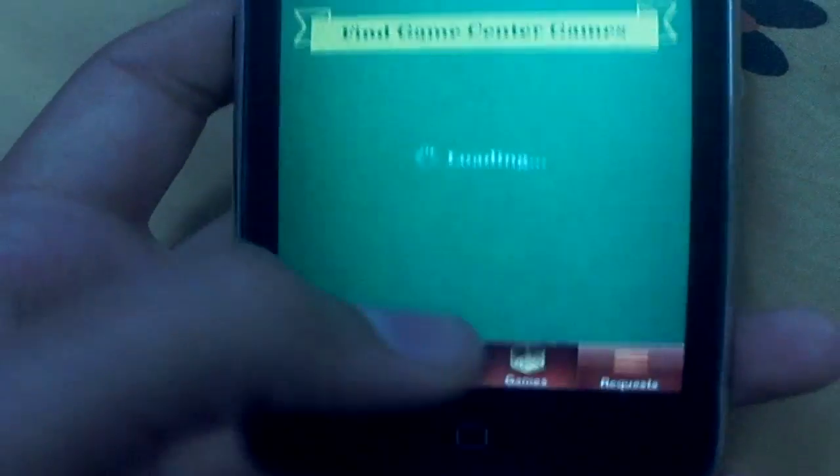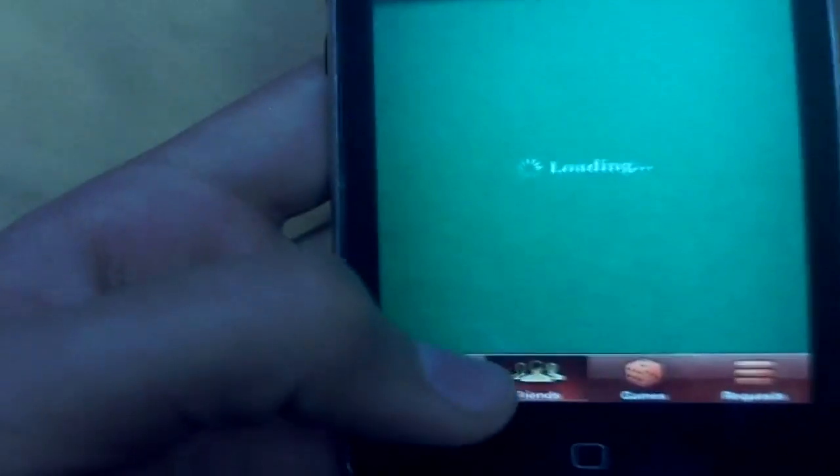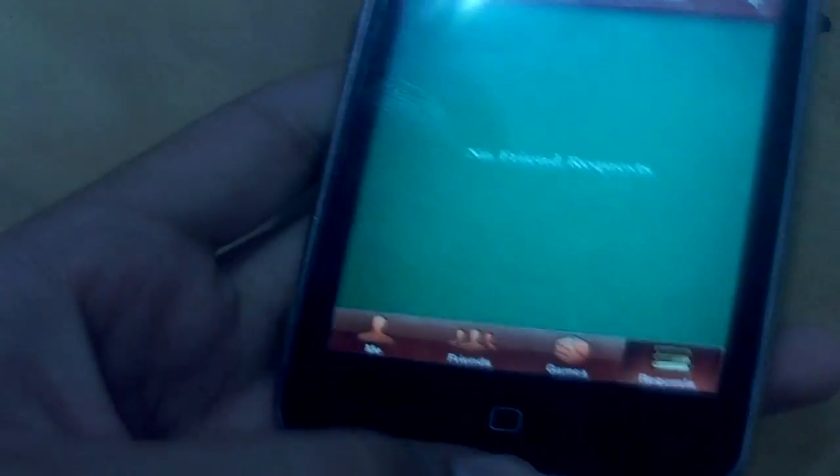Then go to games. You have to download one Game Center game. You can find them at the App Store — just search for Game Center games.